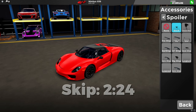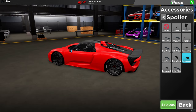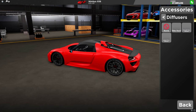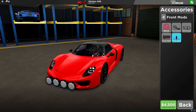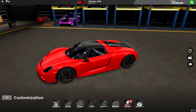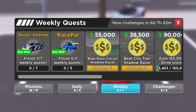Here are the customizations for the Nimbus 936 — there aren't many new customizations on this car. Heading into the weekly quest, we have a new car the Razor Extreme, and the Race Pal is back again so if you didn't get it before you can now get it again.